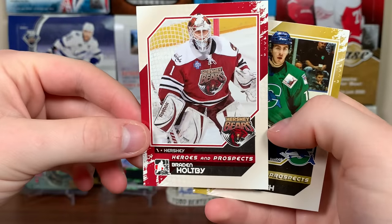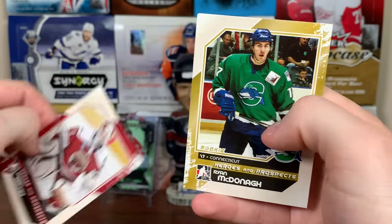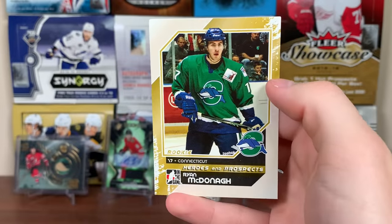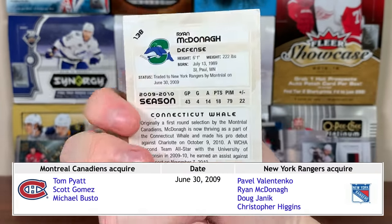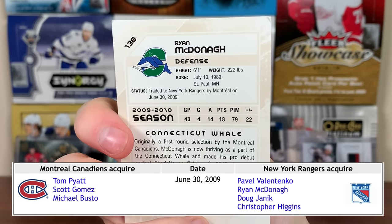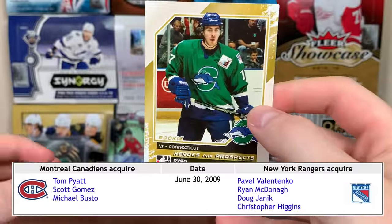Hey, there's Hopi — Brian Hopi. He wasn't a full-time regular with the Caps yet there. And Ryan McDonough — the former Montreal first rounder in 07. There's him on the Connecticut Whale, the Rangers AHL. That was part of the Scott Gomez deal, right? There you go, Ryan McDonough.